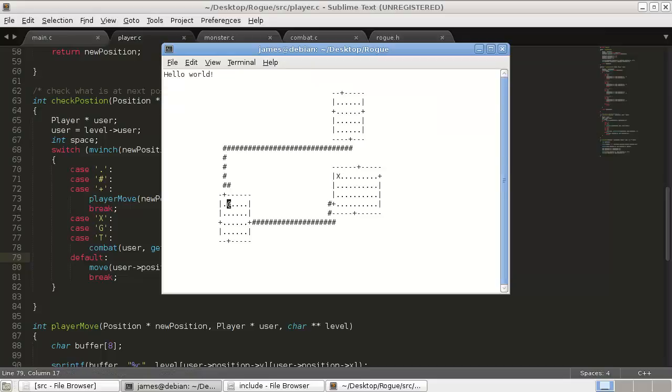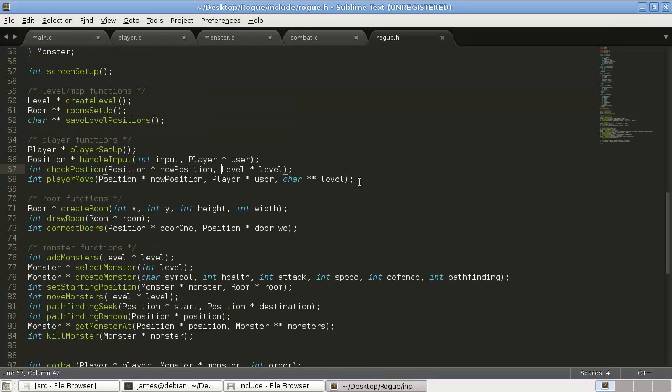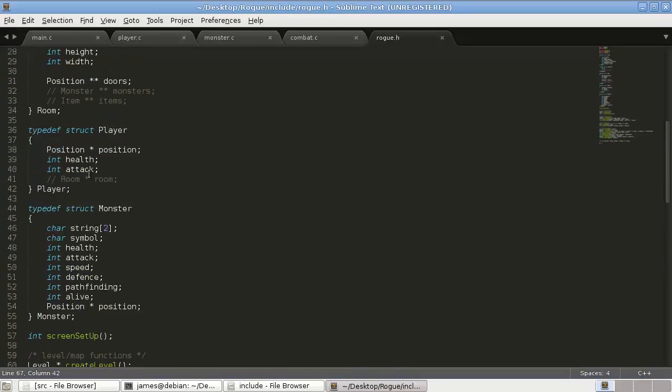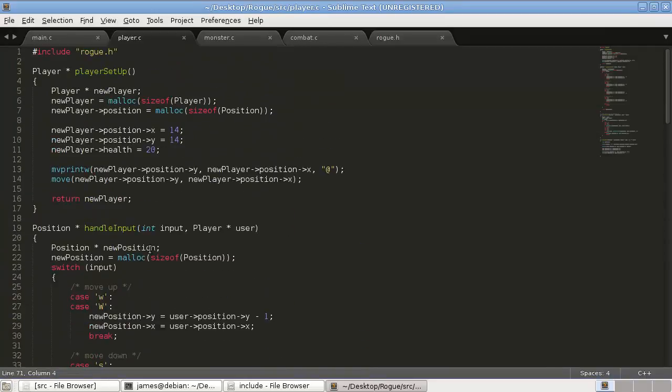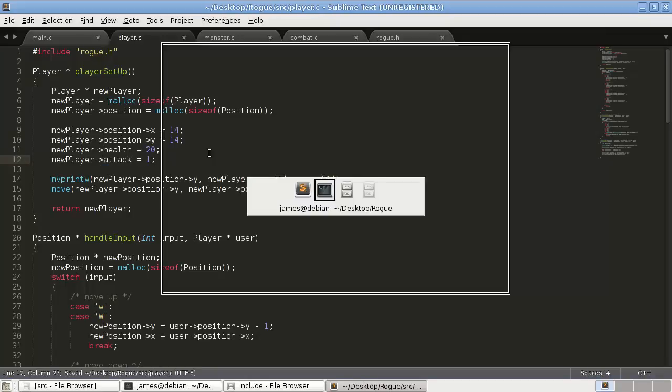Clear, make — no more errors! But trying to attack the spider doesn't seem to be working. The issue is we never initialized the player's attack value. We added the field but didn't set it. In `player.c` in `create_player` setup we add `player->attack = 1` for now.